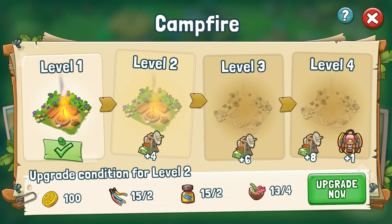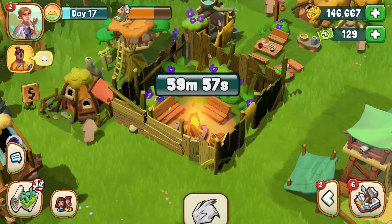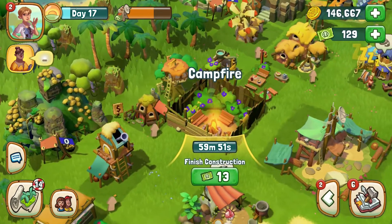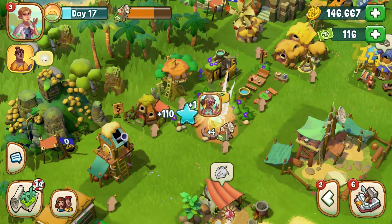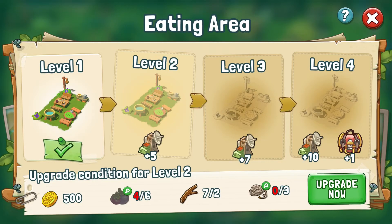Space can be scarce sometimes, and while we're working on clearing more of the jungle around our camp to place additional new buildings, that does not mean we have to stop gaining more survival points. Survival buildings can be upgraded, and some resources or goods are required to do so. What exactly depends on the building and its level. Each survival building has a total of four levels, and for each upgrade you get some additional survival points.